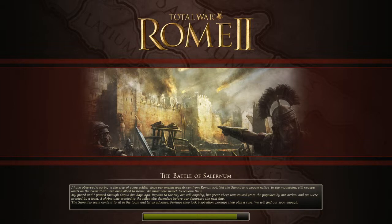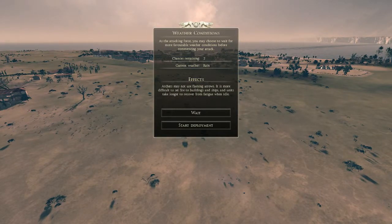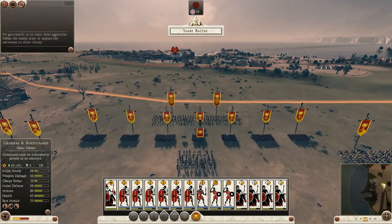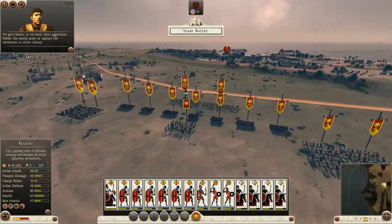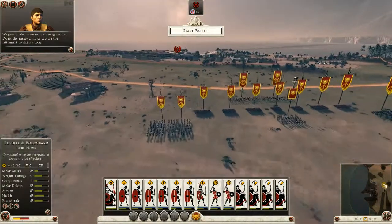The first battle speed felt kind of slow but I guess we're trying to micromanage. As the attacking force you may choose to wait for more favorable weather conditions. Chances remaining through current weather: dry. Let's wait. Rain means archers may not use flaming arrows, it is more difficult to set fire to buildings and ships, and units take longer to recover from fatigue when idle. Whatever — at least they can't use flaming arrows. We gave battle, so we must show aggression: defeat the enemy army or capture the settlement to claim victory. Start battle.